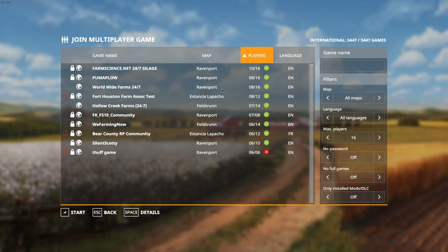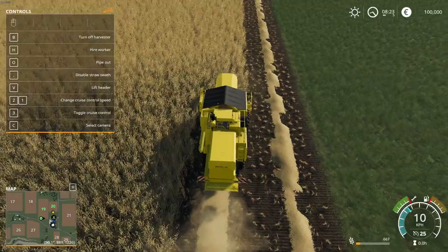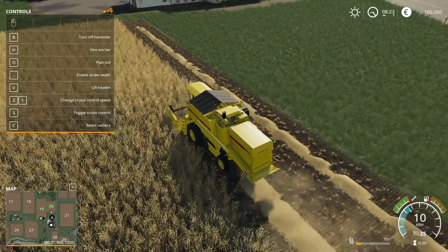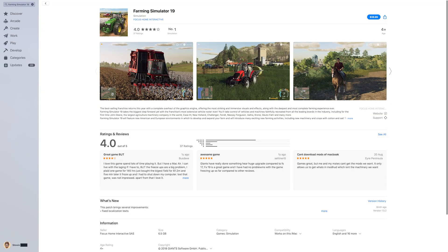If you don't want to go it alone, you can grow your farm online with up to 16 other players, and enrich your experience with community-created mods. This one is perfect for players who want soothing gameplay with the satisfaction of managing plants and animals. Farming Simulator 19 is available on Steam and the Mac App Store and should run on Macs back to 2014 with a 2GB or better graphics card.